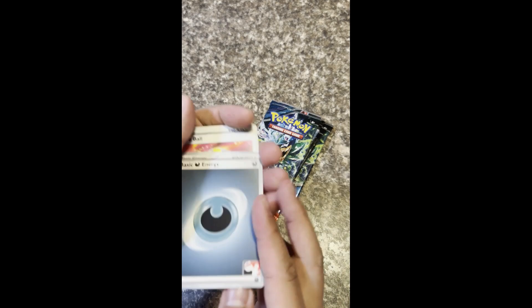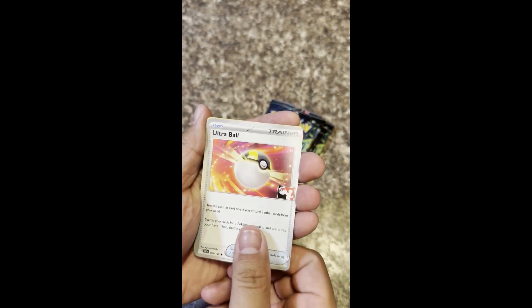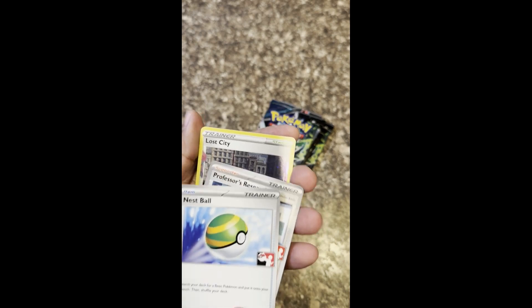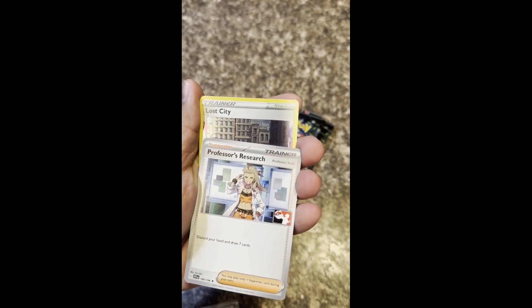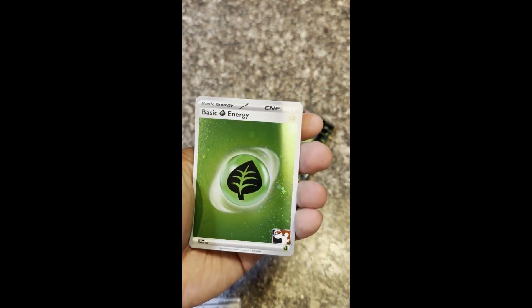Code card stays for me. All right, so we got our Dark Energy, Ultra Ball, Nest Ball. We have a Professor's Research, Lost City, Cosmic Colofoil, and a Grass Energy. That's awesome with the Pokemon Play.